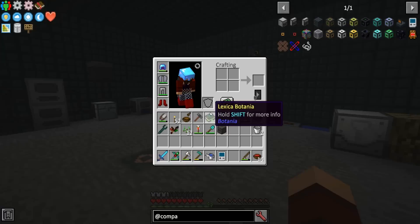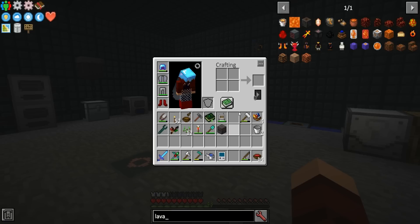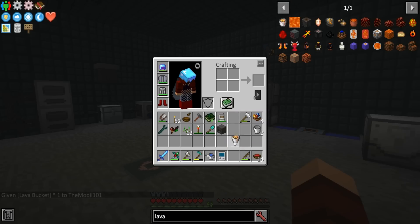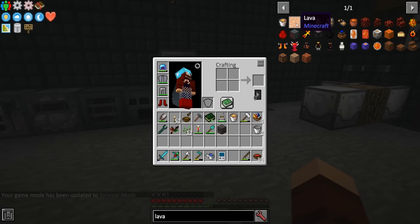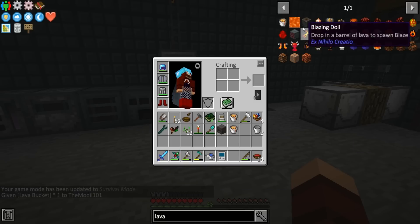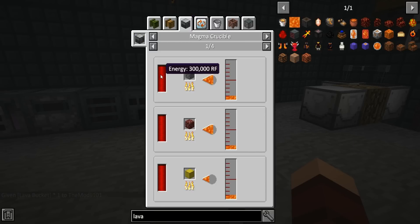First and foremost, we're gonna need lava. So let's take a second here and look at that. Okay, nope, that's not what we want. I just updated right before we started. Now we got a bucket of lava. Turn this off when you're redoing your packs. Okay, let's try that again. There we go. All right, so we can make a magma crucible, which is just going to be...